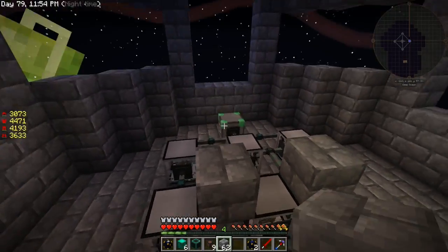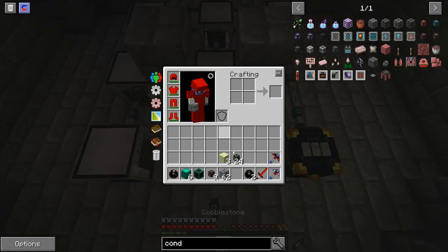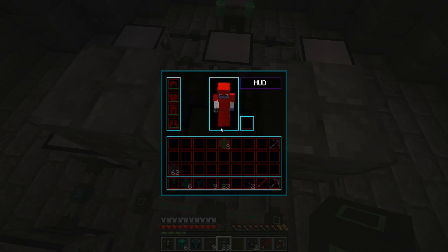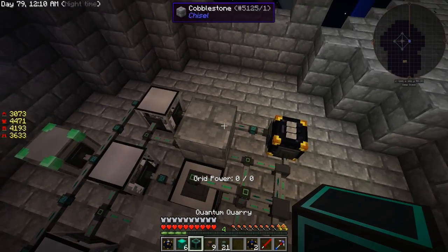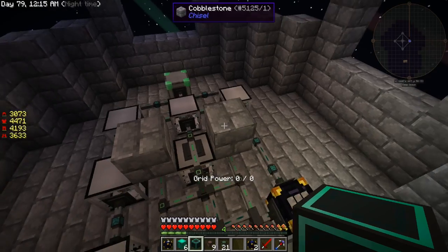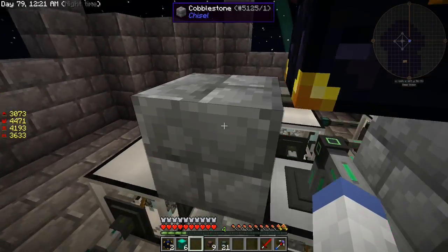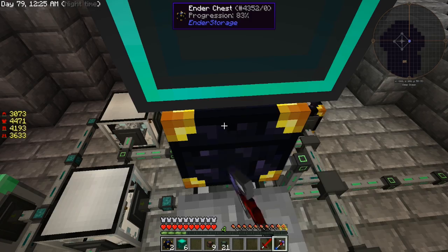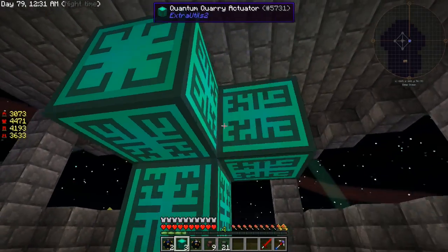Technically this is the center right here, and we only need to attach power to one side. I'll put the ender chest there and the quarry there, remove that — there we go. And then it should get power from that.